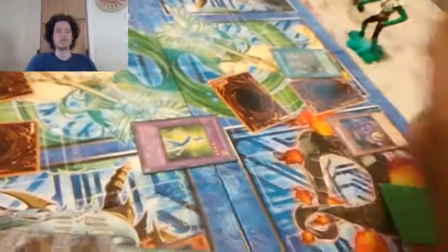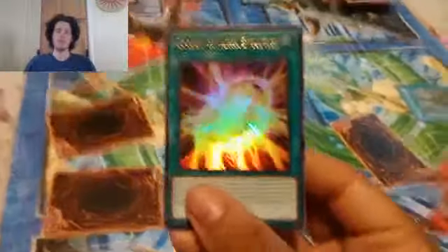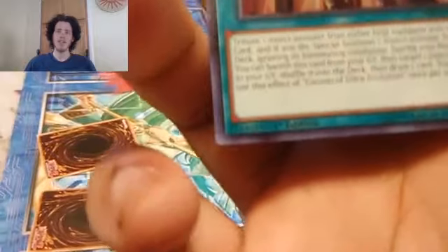I activate Parasite Paranoid — it becomes an insect, so you can't attack any other insect. You're not an insect — that's where you're wrong. Reverse face down: Tycoon of Ultra Evolution — tributing my insect, Twinkle Moth. You tributed my Twinkle Moth? The Perfect Ultimate Great Moth! Oh jeez. No choice — I end my turn.